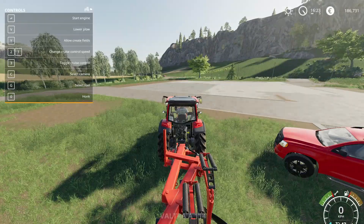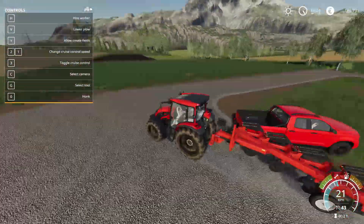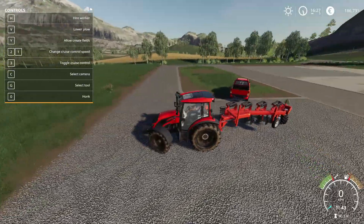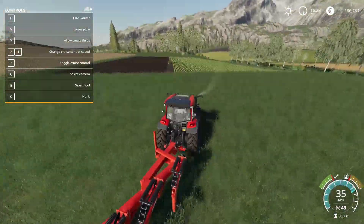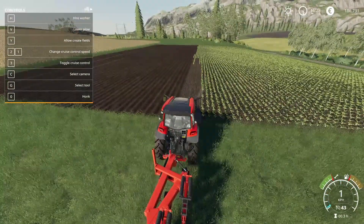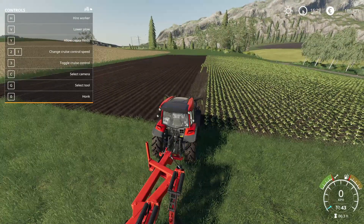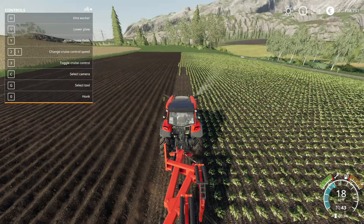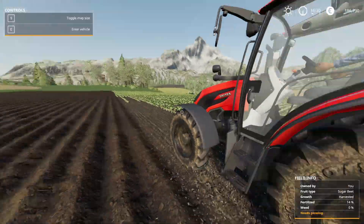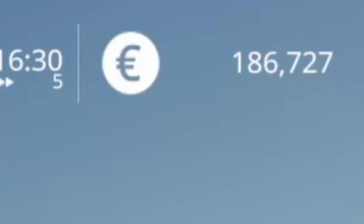So we're here at the tractor, we're gonna hop in. I've learned that you can hire workers in this game — okay, well we hit the truck, but that's probably fine. We're gonna drive the tractor right over here to the field. I think we have a way of hiring a worker here that's gonna help us actually plow this really quick. I'm gonna press H, which means I'm gonna hire a worker. He's gonna start plowing — look at that, boys, we've done it! He does cost money, as you can see in the top right — my money is starting to go down.